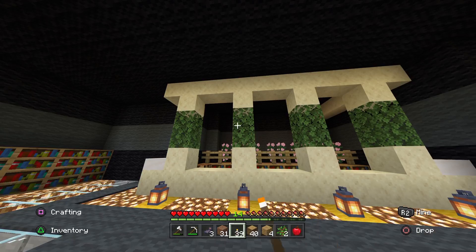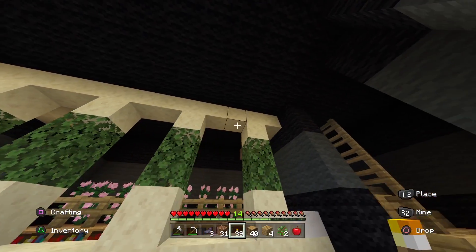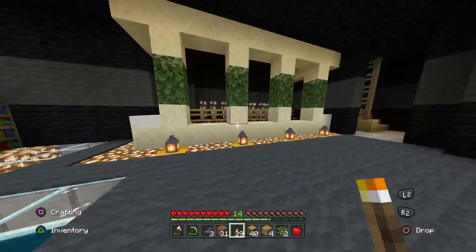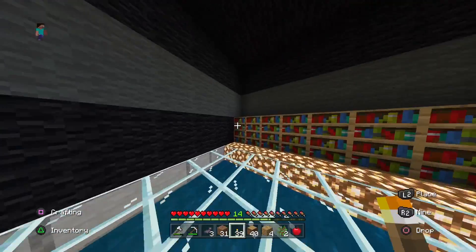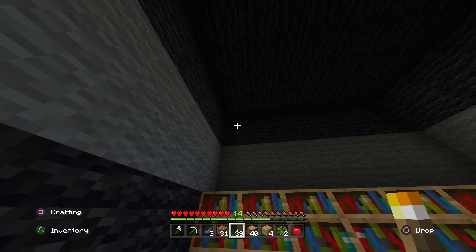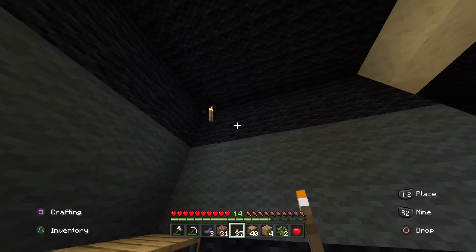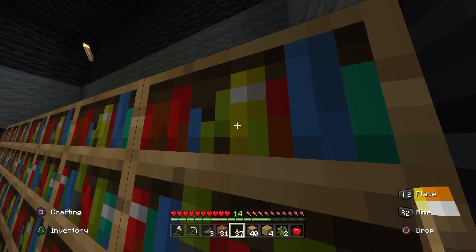Just put some oak leaves in — don't want to break them or I'm not getting them back. Tell me what you think of this smooth sandstone. I think it looks like a bit of a bank, or something like those pillar things that you see on banks. I think it looks like one of those. I don't know if that looks good or bad, but I'm just going to put torches here. There we go — here and there.